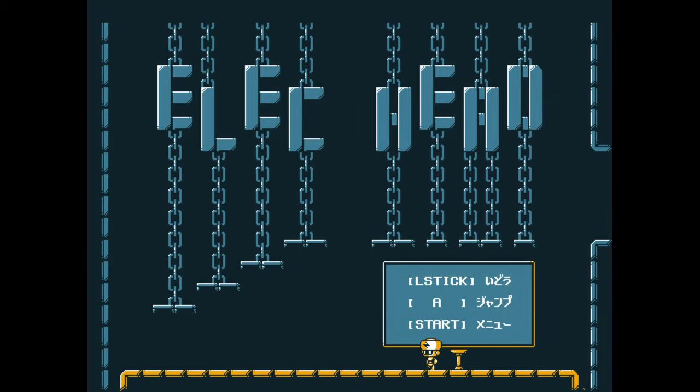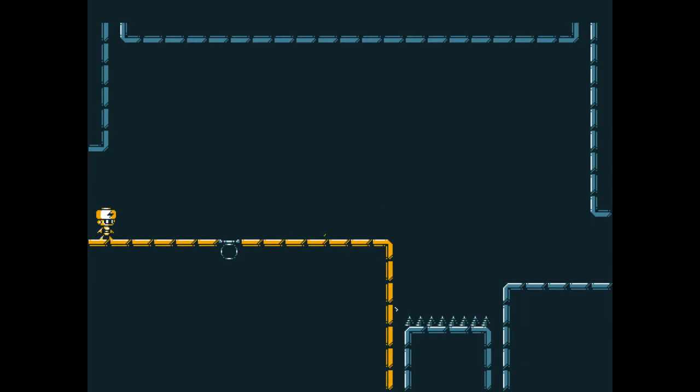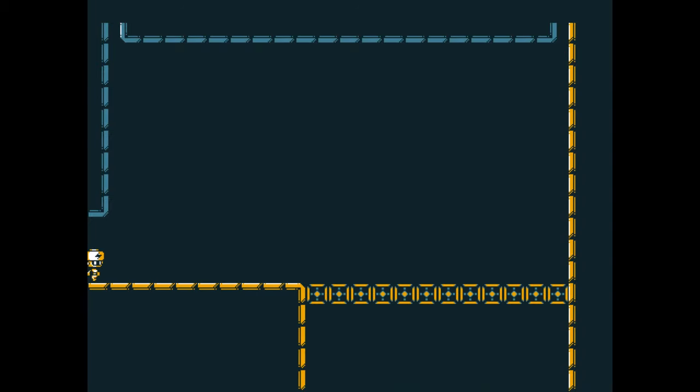I just fell. Okay, that was weird. Let's go back up. We got a checkpoint and, as you can see down there, spikes. No bueno — we don't like spikes. Well, actually no one likes spikes in games in general, so we're just gonna have to avoid them.